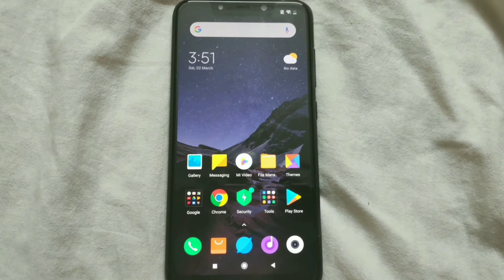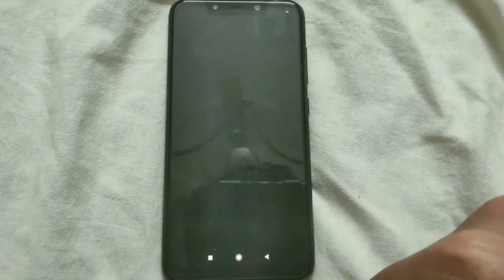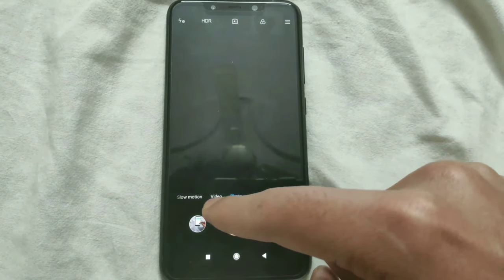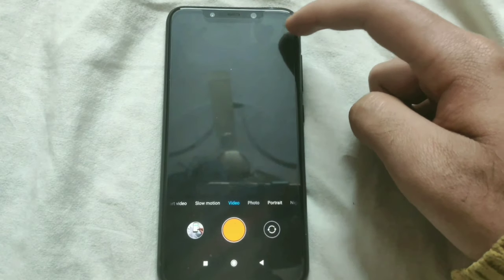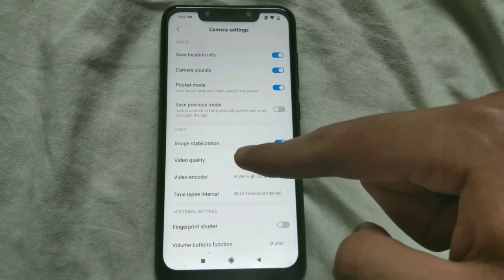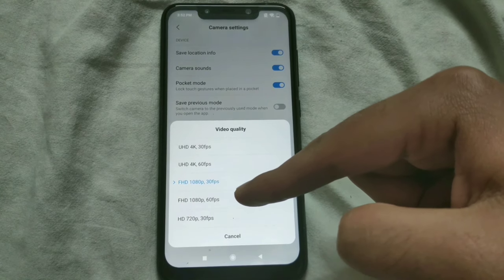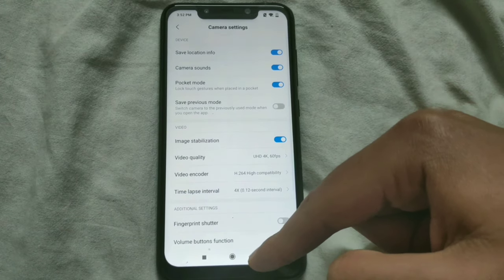Now we are on the home screen. You can enable 4K 60fps recording by going to the camera application and granting it the required permissions. Then go to the video mode, tap on the hamburger icon in the top right corner, go to Settings, and from here just change the video quality. You can now see options for UHD 4K 60fps and FHD 1080p 60fps. Select your preferred quality and go back.